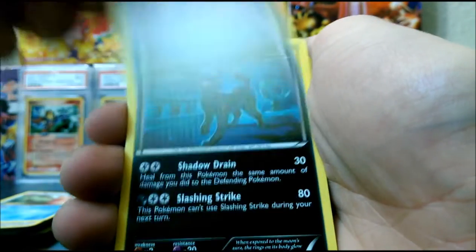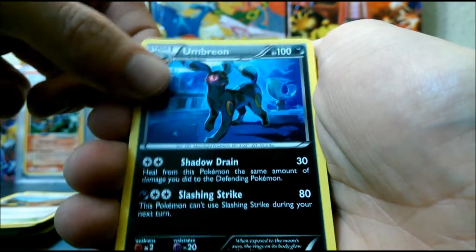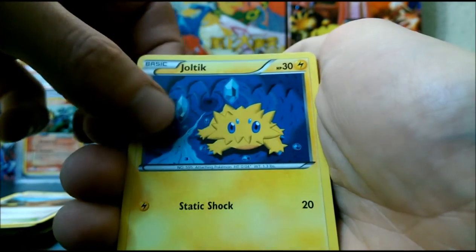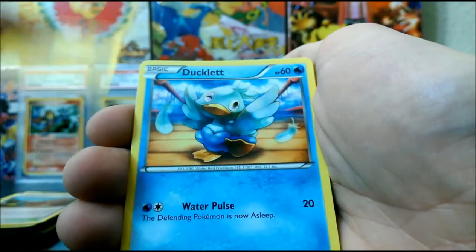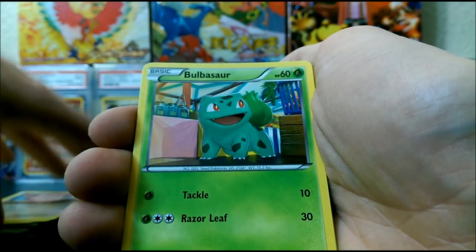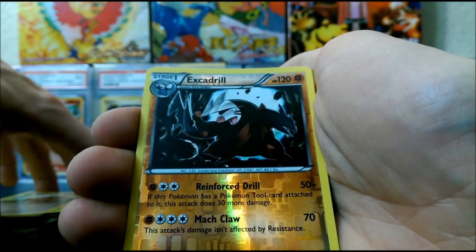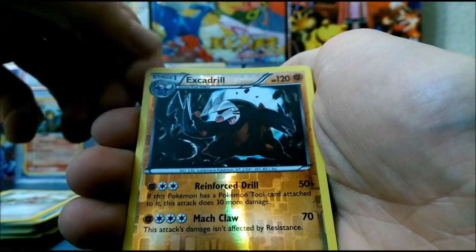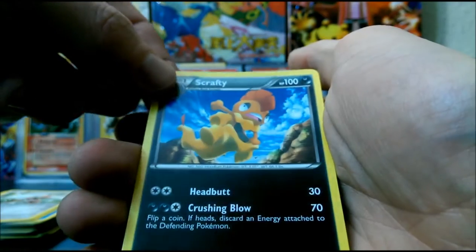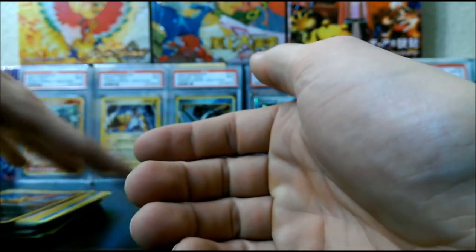Alright, Slowbro, Twist Mountain. Look at that — Umbreon! I might have to get me one of those graded. I know it's just an Uncommon, but it is an Umbreon. Joltik, Ducklett, Chansey, Bulbasaur, Pawniard. Oh, that is awesome — so that is a Rare Reverse Holo Excadrill. Very cool. And our Rare is a Scraggy, which has its saggy loose skin, which is disgusting.